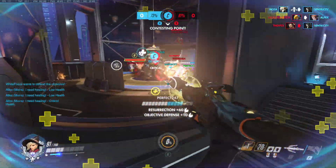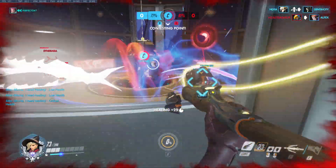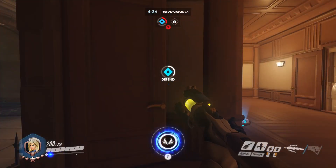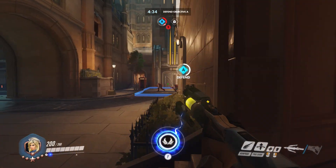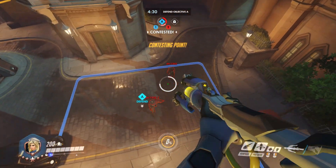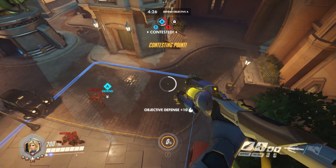However, this changes if you have Valkyrie available. You don't actually have to be standing on, or even around, an objective in order to contest it. You can be flying just above a payload or control point and contest it all the same, as shown here by Little Menace in his guide to stalling objectives.